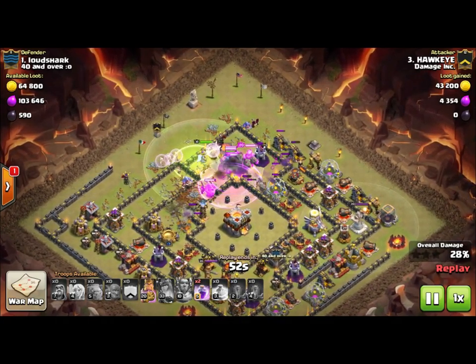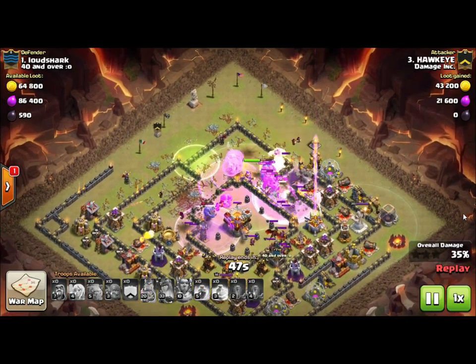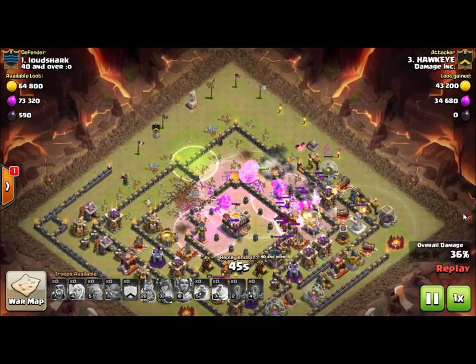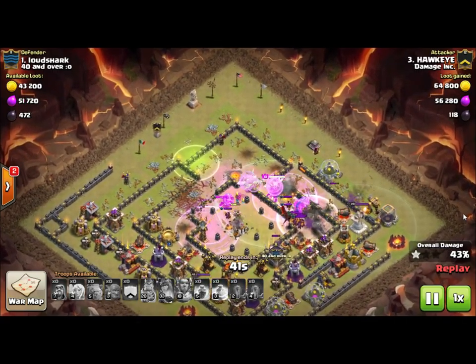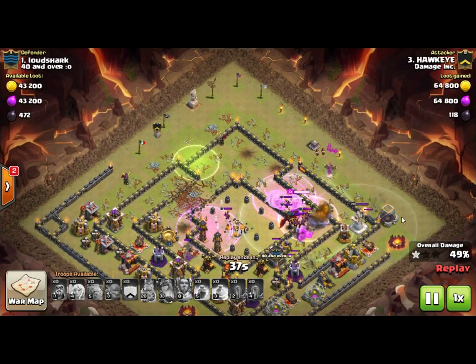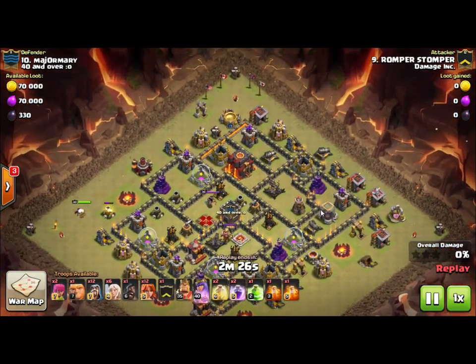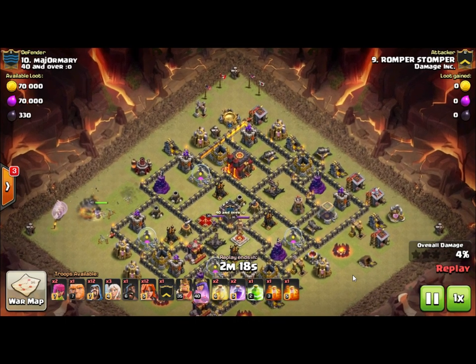In this footage, this is an attack done by Hawkeye — a really good example of using the Eternal Tome from the Grand Warden to get into the base. This is also a good example of the queen walk, done by Romper, who starts off with the queen walk.